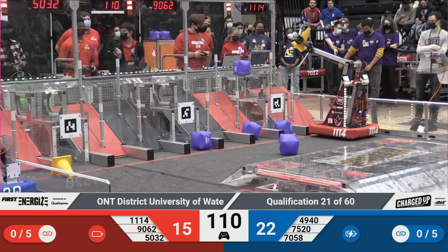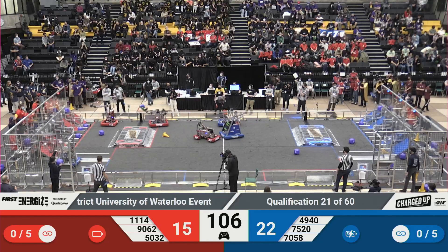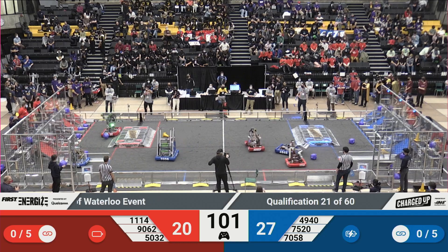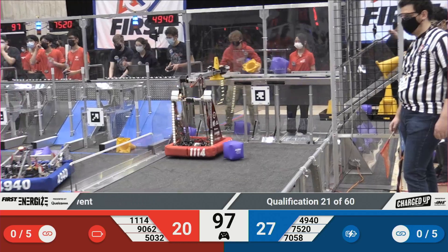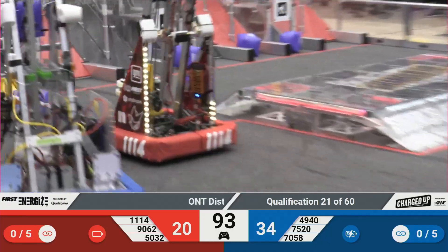Checking out the Red Alliance, we got Team 90-62 playing some defense. Team 50-32 with a cube in its possession, looking to score it and get it delivered to their grid. Checking out the loading zone, Team 75-20 grabbing a cube from their substation — and looks like they've got it.